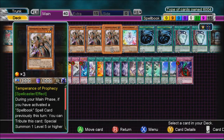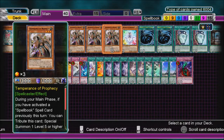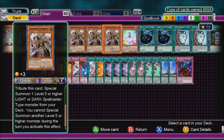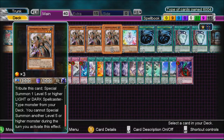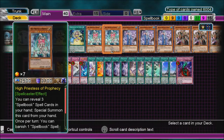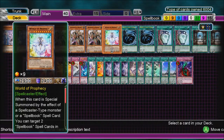Three Temperance of Prophecy. During your main phase, if you have activated a Spellbook spell card previously this turn, you can tribute this card to Special Summon one level five or higher Light or Dark Spellcaster-type monster from your deck. You cannot Special Summon another level five or higher monster during the turn you activate this effect, so you summon either High Priestess or World of Prophecy from your deck.